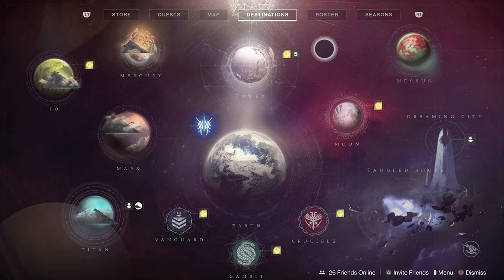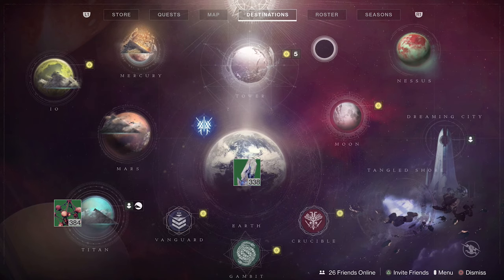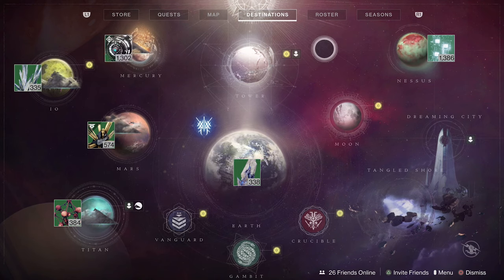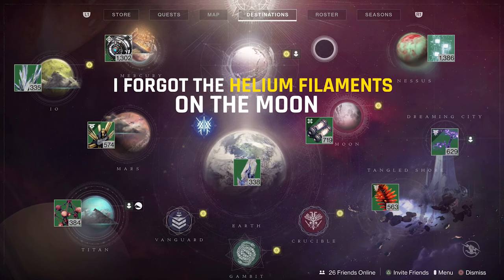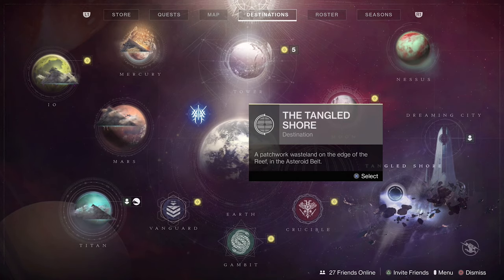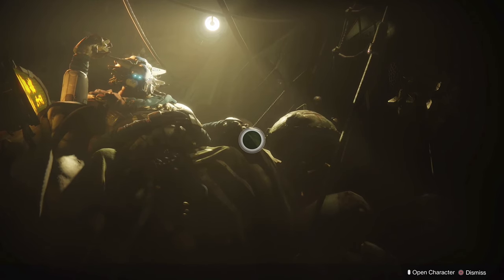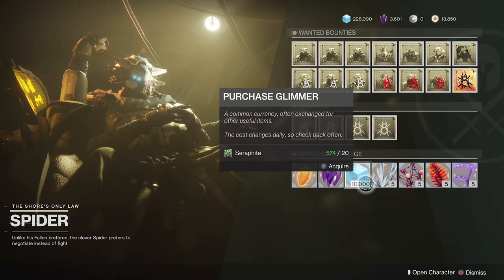Next up we have planetary materials, which you can get just from running around and picking them up on different planets. Here are the locations: Titan has Alkane Dust; Earth has Dusklight Shards; Nessus has Microphasic Data Lattice; Io has Phase Glass Needle; Mars has Seraphite; Mercury has Simulation Seed; the Tangled Shore has Etheric Spiral; and the Dreaming City has Baryon Bough. Another way to get them is to visit Spider on the Tangled Shore, who has different materials for sale every day — buyable with Legendary Shards, Glimmer, or sometimes the reverse. It just rotates every day.